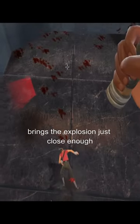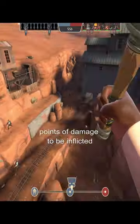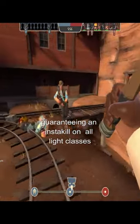Luckily, crouching and looking down brings the explosion just close enough to allow for the 125 points of damage to be inflicted, guaranteeing an insta-kill on all light classes.